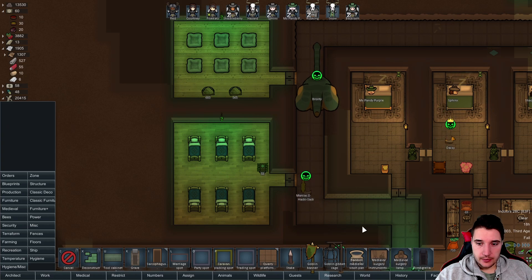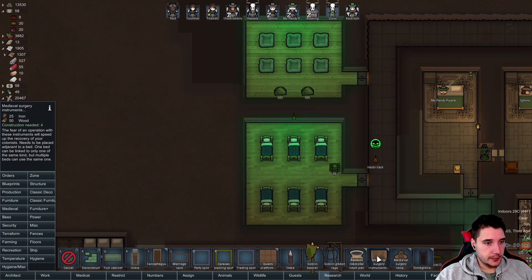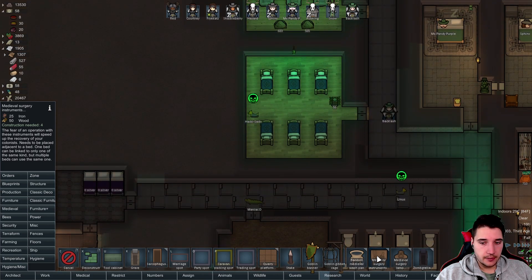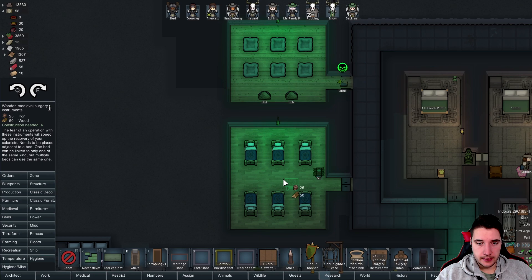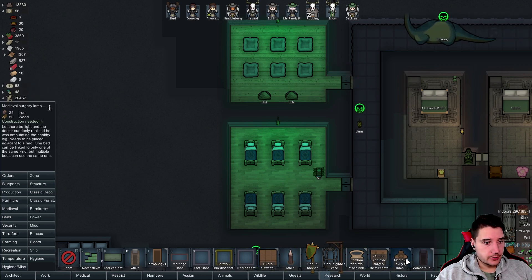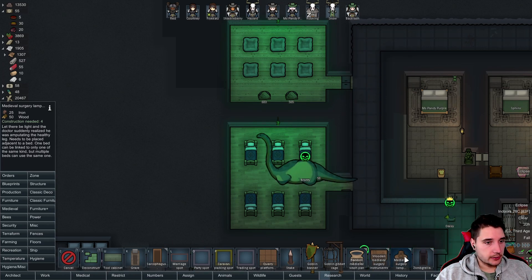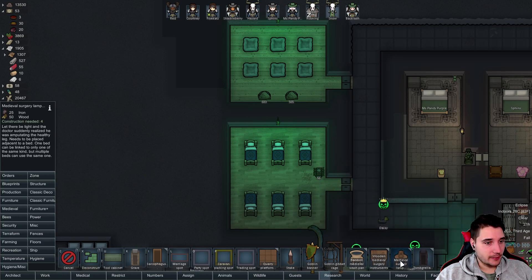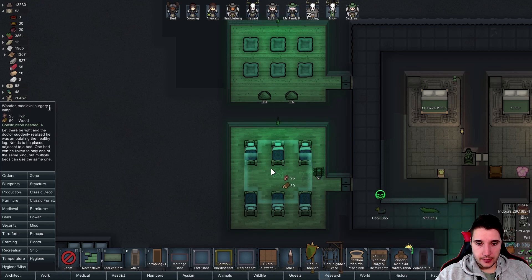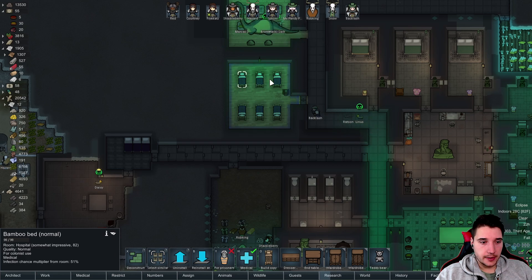Oh great, these beds don't work with it. If you're in operation, these instruments will speed up the recovery of your colonists — needs to be placed adjacent to a bed. Well, that's great, it works with these beds but not those beds. Surgery lamp — 'let there be light and the doctor suddenly realizes he was amputating the healthy leg.' These two places have no bed — one bed can be linked to one. So we have three things, but this apparently adds light. We're going to have to get rid of these beds and rebuild them with different beds to actually use those.